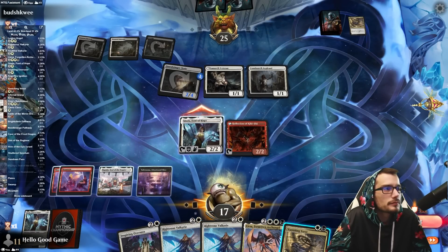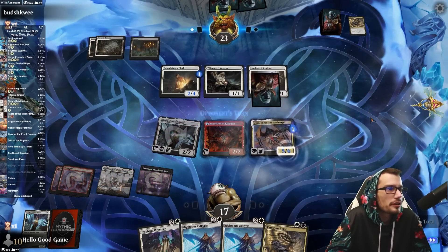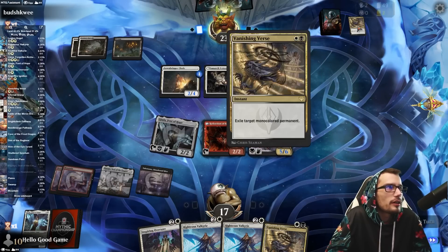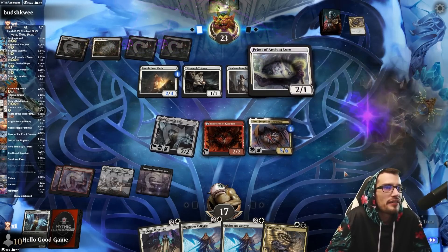Swing. Take our damage and then just toss the Archangel out. I like it because it's multicolor and we know they have Vanishing Verse — something they can't take. I think. Still pouring out spells to the battlefield. Priest, Cleric Class.